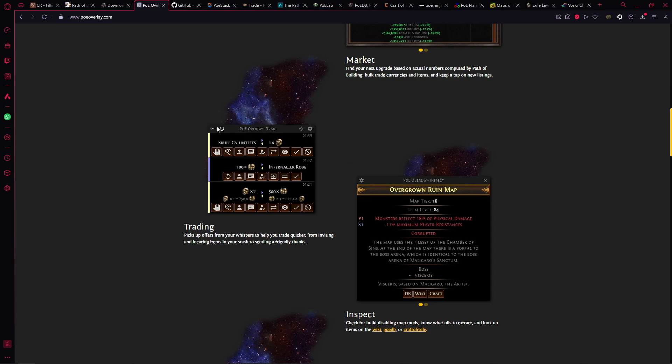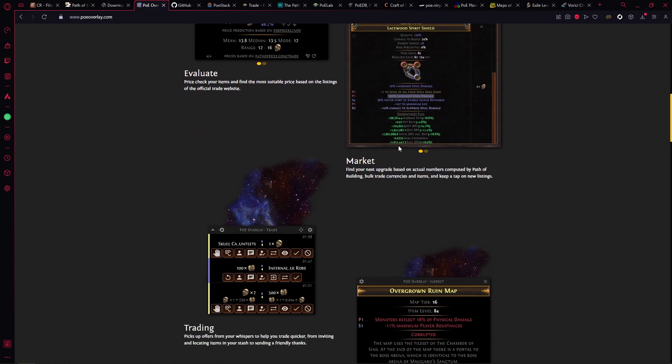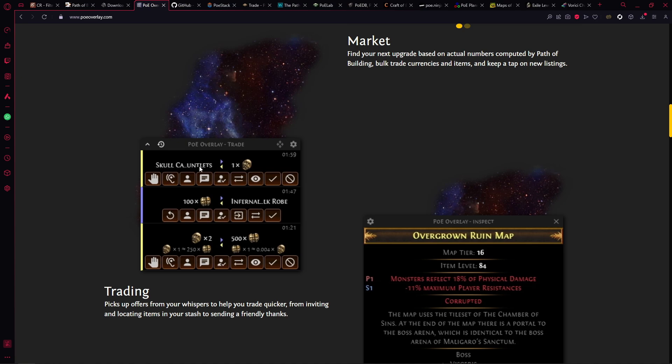Moving on — I would use POE Overlay for trading. You can also use it as a price checking tool, but I use it specifically for the trade tool because it is quite awesome. When someone pings you to buy something it tells you what they want to buy, how much it's worth, and how long the trade has been sitting there. You have buttons to invite the person to your hideout, message them to hold on, or tell them to wait. The icon lights up when they join your party.